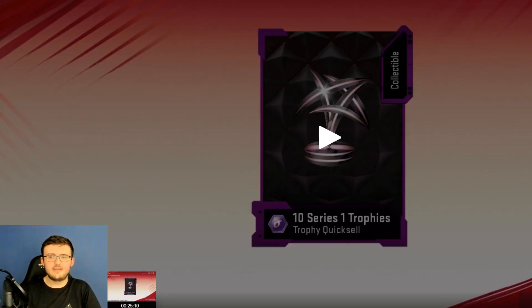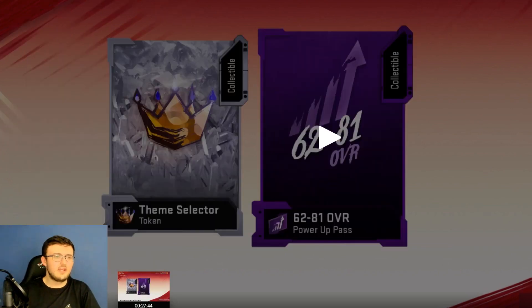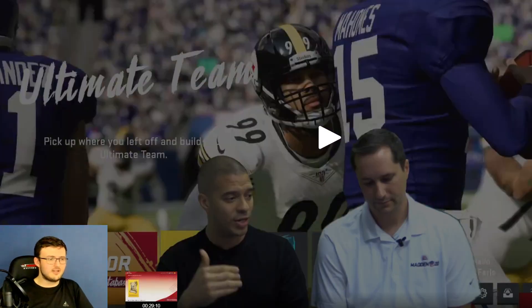Your 10 Series 1 trophies work differently now - it's actually a quick sell currency. No longer are you putting items into sets to complete it; now it is a quick sell currency just like training. Solo Battles are going to be pretty much the same as last year - nothing special there. As you level up, you do get different rewards including a gold player pack and theme selectors every five levels.